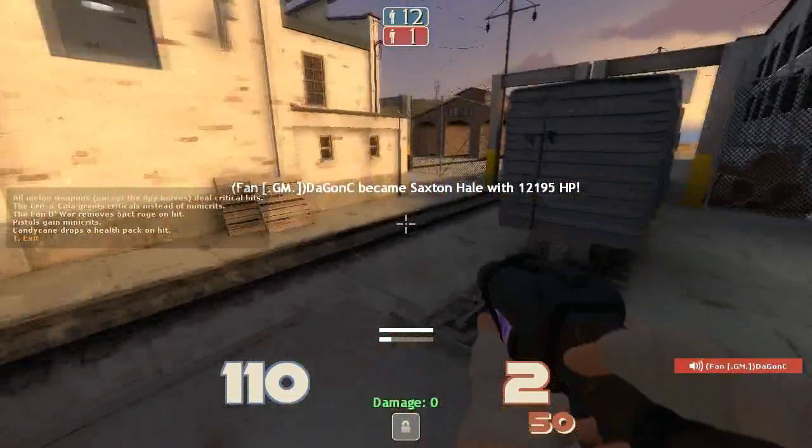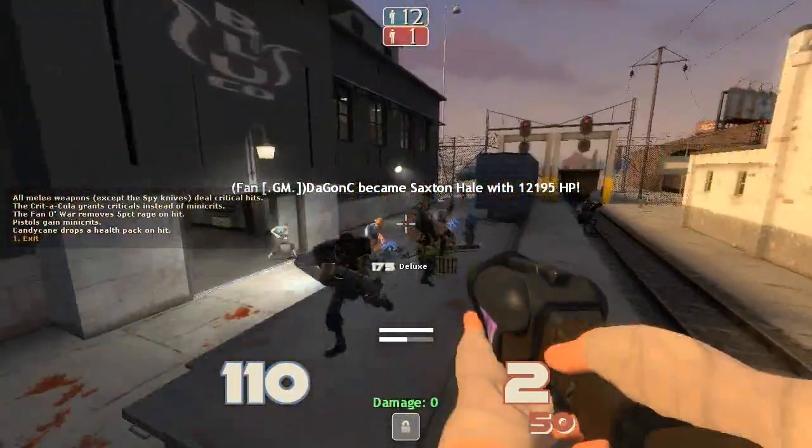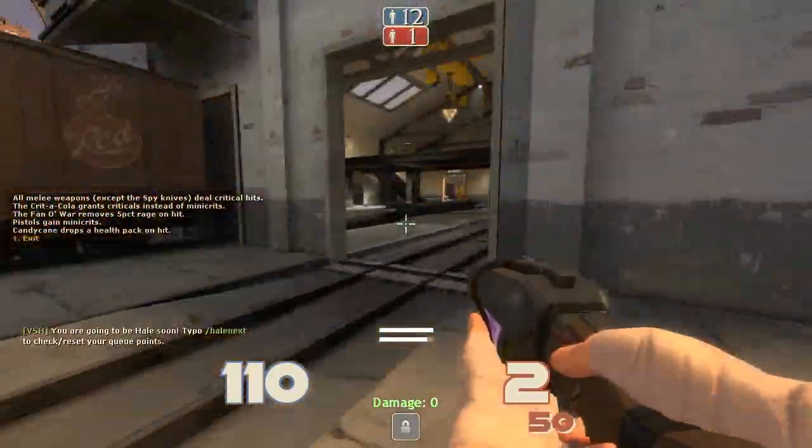This is the first mod I was introduced to on Team Fortress 2. It involves you killing a guy called Saxton Hale who has loads of health, and it's usually dependent on how many players there are in the game.